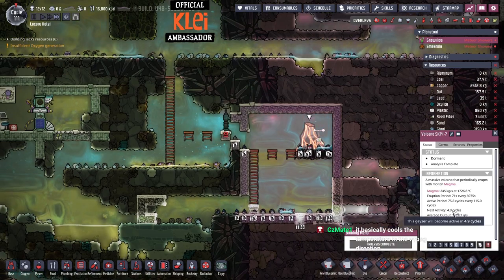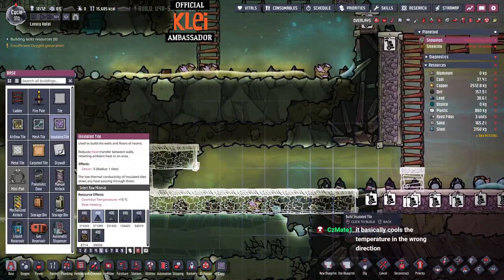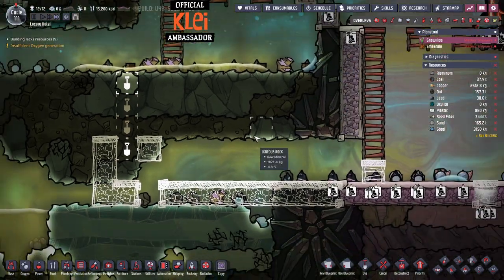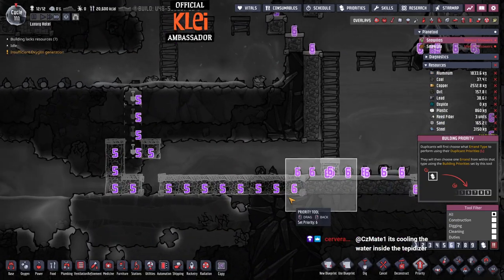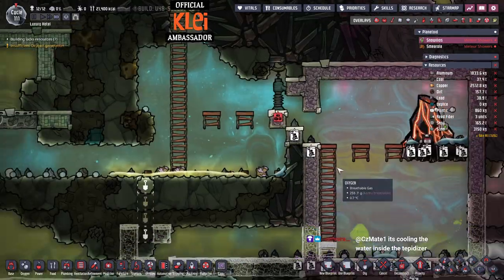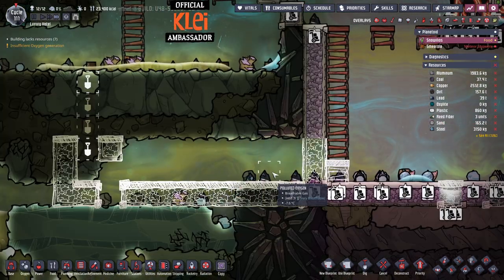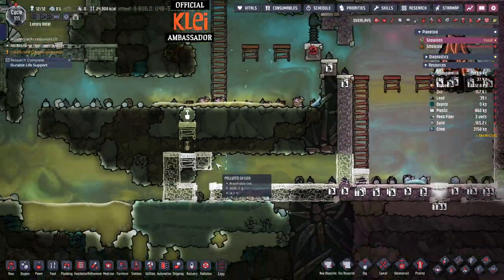This volcano could erupt in five cycles and it usually goes inactive after that. We really don't want to be here when it erupts — we don't want a load of stuff in here. What we can do is block this up and that'll make steam too. We can lock it up and build the magma blade afterwards, then crack it open and we'll be fine. That's another approach.